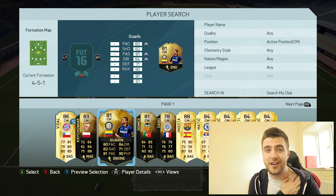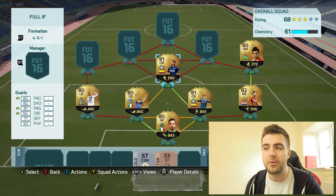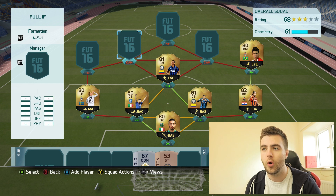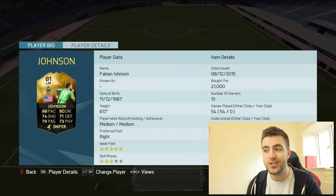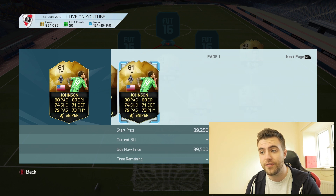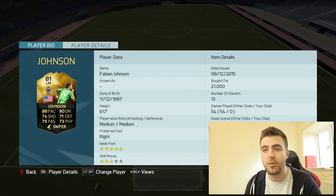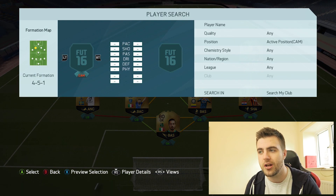In centre mid, we have a player who sadly I can't see getting another inform ever on FIFA unless the Chinese Super League is added or he comes back to Europe. He gets a perfect link to Murillo, which is such a shame now that he's moved to China. Then at left mid we have Fabian Johnson — he looks incredible. I actually bought him before his upgrade. He has 88 pace, 80 dribbling, great passing, every stat over 70. He's a super defensive left mid with five-star weak foot, and he's pretty unique being Borussia Mönchengladbach.